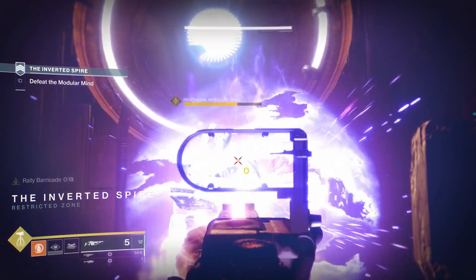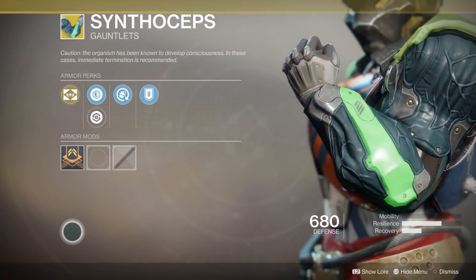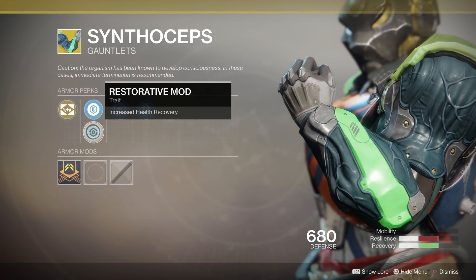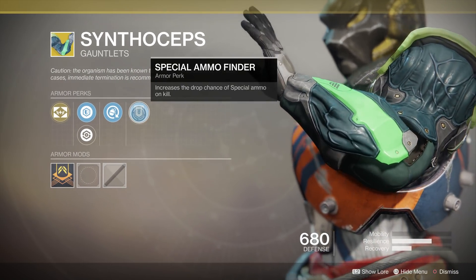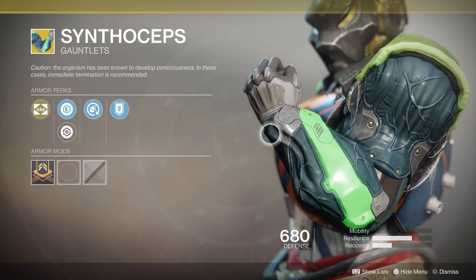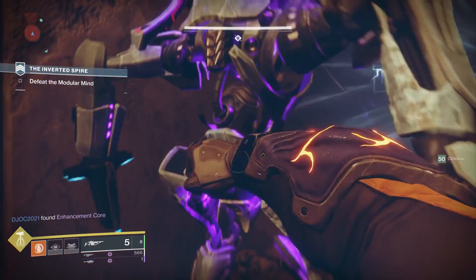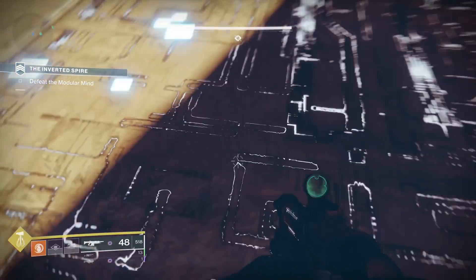Moving on to exotic armor pieces — starting with the Titan, the first one is the Synthoceps exotic gauntlets. These were and still are a very good option. They make it so that if you're surrounded by enemies — which happens pretty much all the time — you're going to have a pretty significant damage buff when using your super. Using Synthoceps, you can already take down raid bosses; a bunch of Titans with Synthoceps and hammers can just demolish someone like the Eater of Worlds boss. Potentially it's going to be another good thing to run, especially if you're a Titan using your melting point subclass.